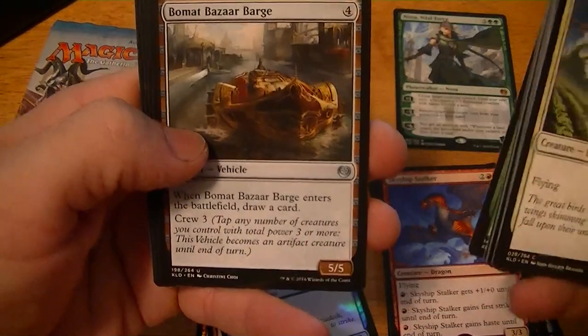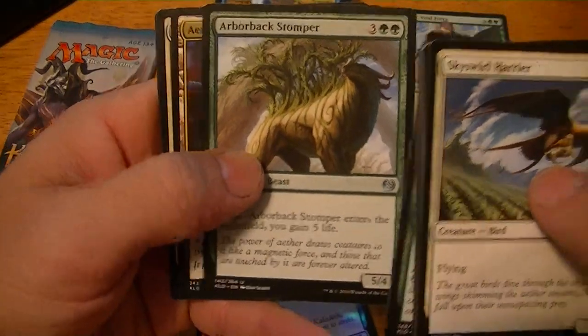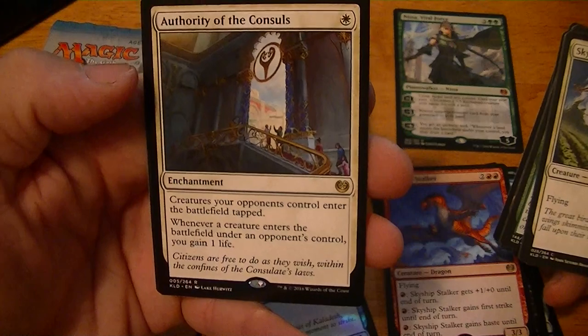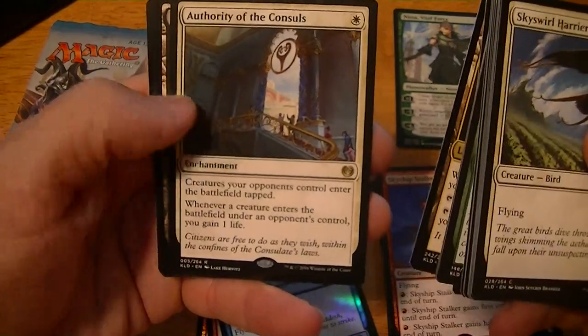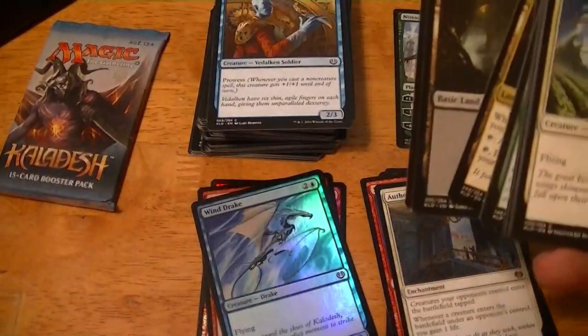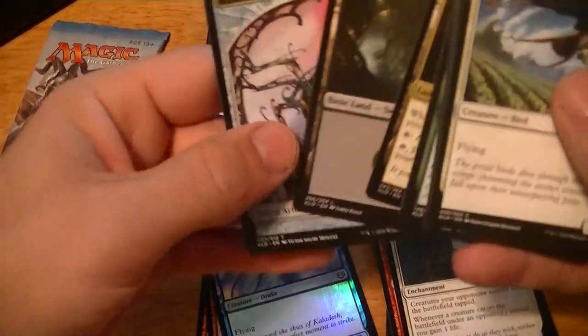Another Bomat Bizarre Barge, Arborback Stomper, Aether Hub, Authority of the Consuls — creatures your opponents control enter tapped, and when a creature enters the battlefield under an opponent's control you gain a life. About a dollar fifty.